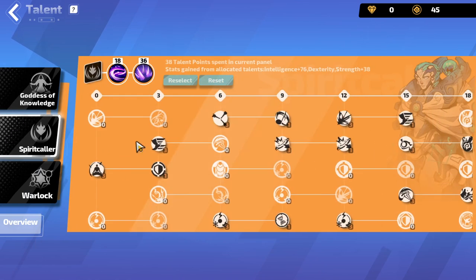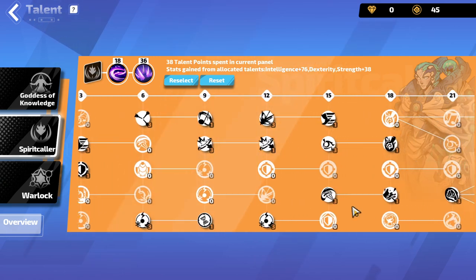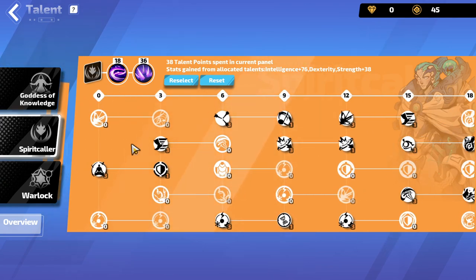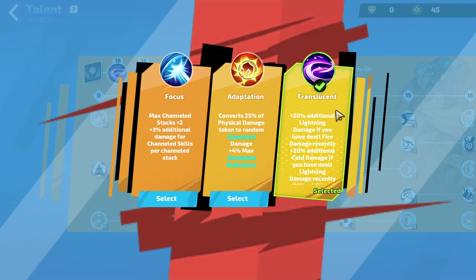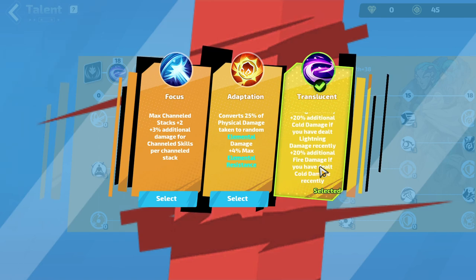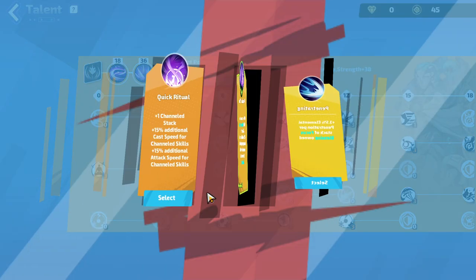Next we pick up spirit caller. Next up we pick up for our points translucent — plus 20% additional lightning damage if you have dealt fire damage recently, which also counts as cold damage because of our hero trait again. And additional cold damage if you've dealt lightning recently, so this is basically plus 60% because of our hero trait. Excellent, great damage.